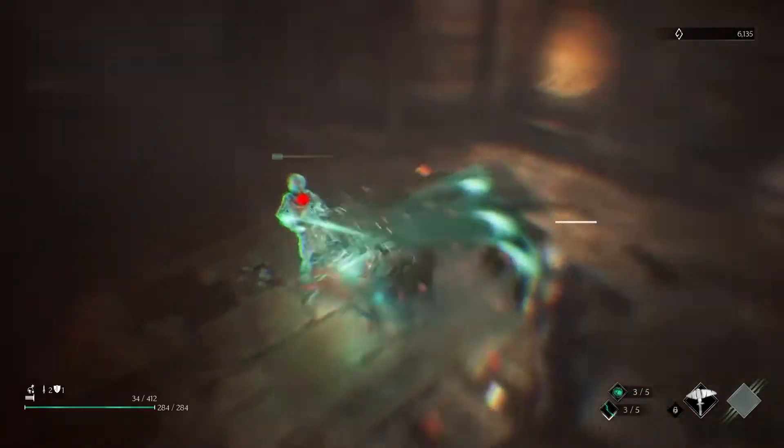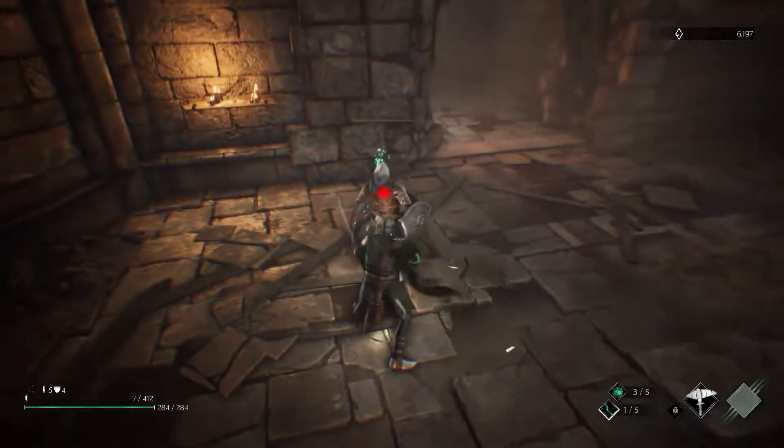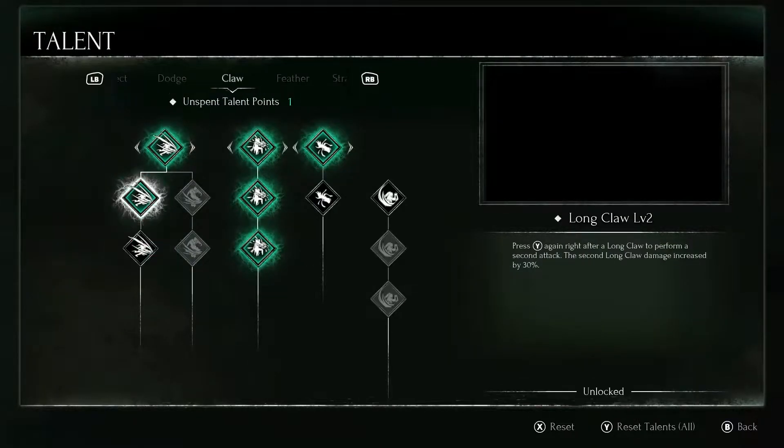To use the claw, you need to press Y or triangle depending on your controller. You can also spend points in the talent tree to extend the period it takes for enemies to start replenishing health.